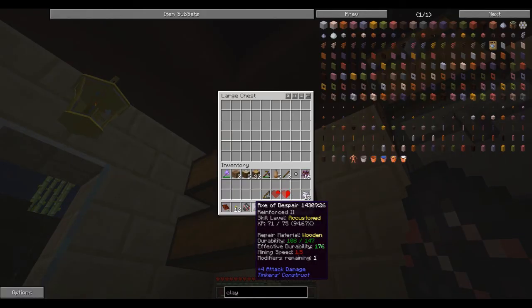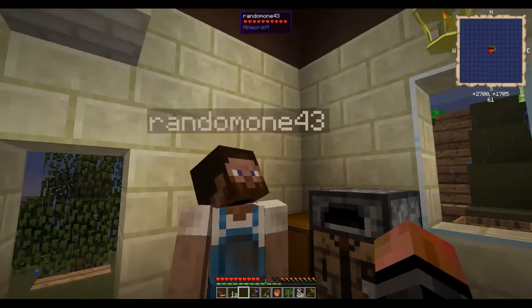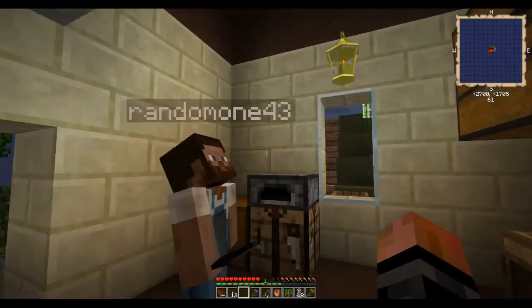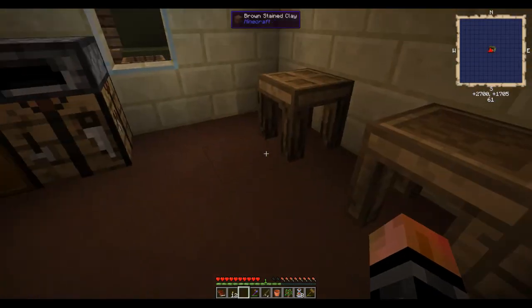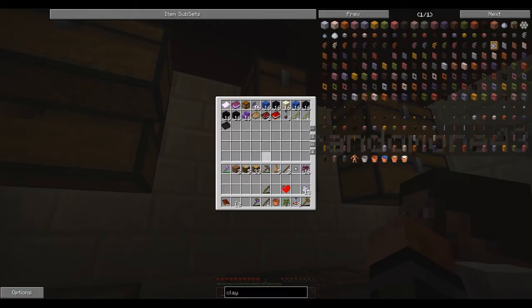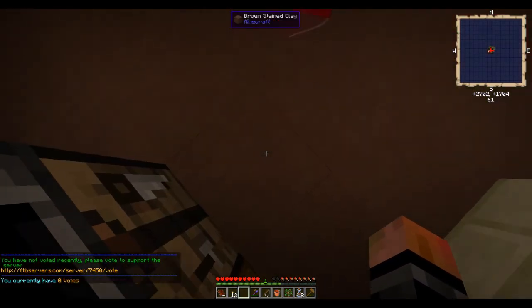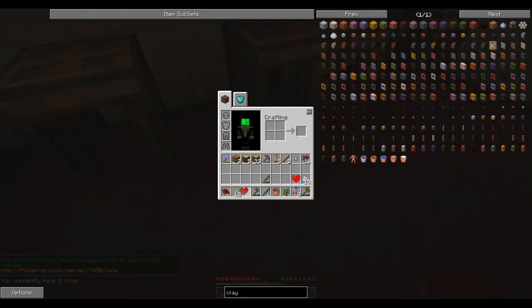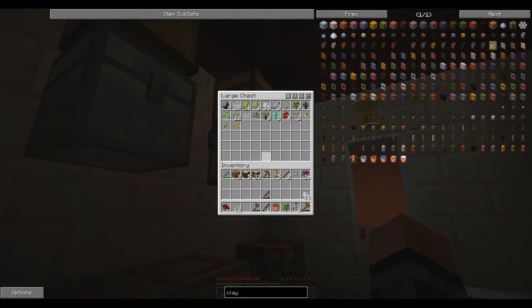We can start putting those in the top chest — our ore pieces go in there. We've got three quarters of a heart now, by the way. Oh, I got a quicksilver drop — not useful at this moment, definitely. We'll put these other saplings in there.